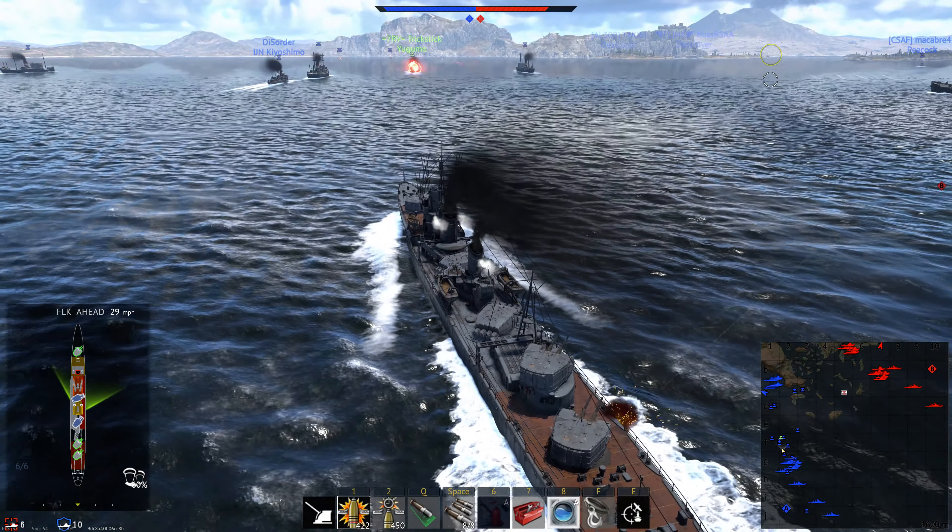I watched Tora Tora Tora again the other day. Whilst I still couldn't understand 90% of what the Japanese were saying, I had a better idea of what was going on a second time. You can also appreciate a lot more of the details - the set they made for Nagato didn't have blast bags fitted on the turrets. Though it's possible they were changing them over, since peacetime blast bags for the IJN were listed as white canvas and wartime ones as brown canvas, which could have been misconstrued.